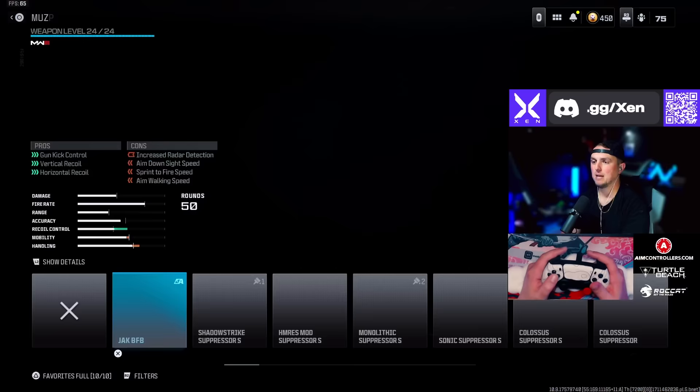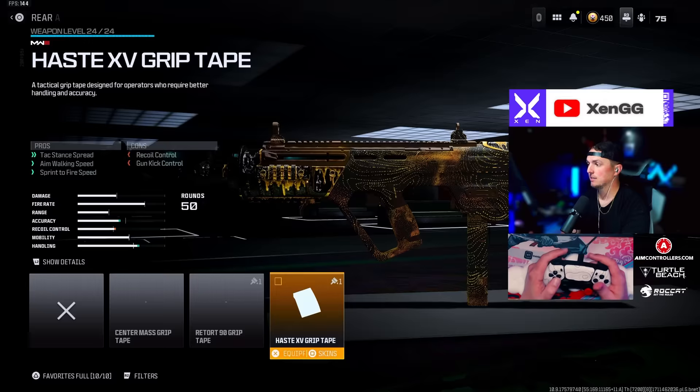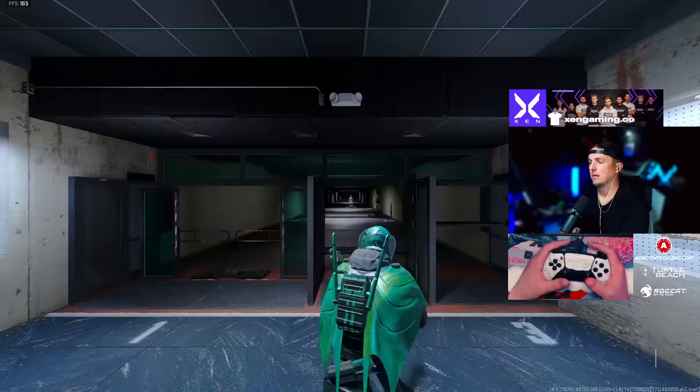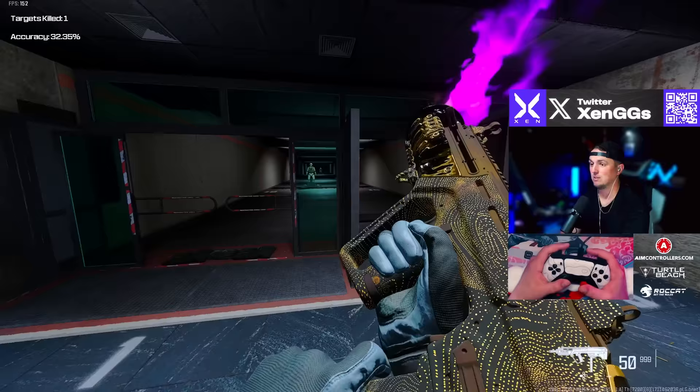For the RAM 9, I've switched my loadout a little bit — we're going with the Speedway V5 short barrel, the R6 hand stop under barrel, the 50 round mag, the Haste XV grip tape, and the Recon comb. This is definitely a shorter range loadout — perfect right in that range. Once you get to mid range it's a little harder to control and the visual recoil makes it tough, but that's kind of why you want to run it in close quarters.